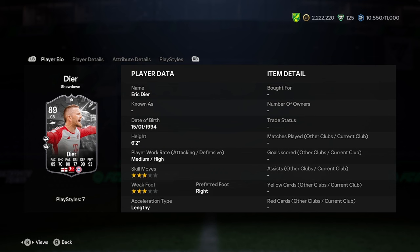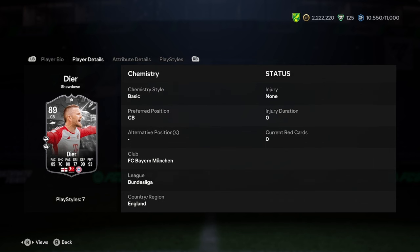So we've got 6'2", medium-high, 3-star, 3-star, right foot and lengthy. That's not a bad start, to be fair, I don't mind that one bit. We've got FC Bayern München, Bundesliga and England for the links — very good there. He is a perfect link to Harry Kane. You can take that into note, because Harry Kane's got some nice cards this year.